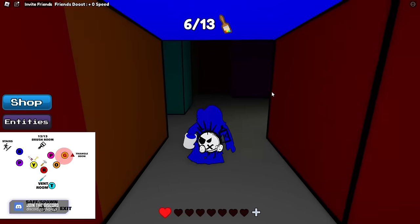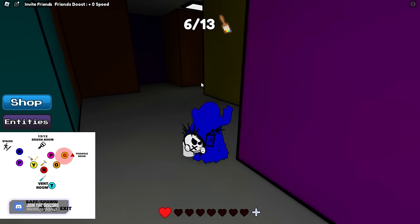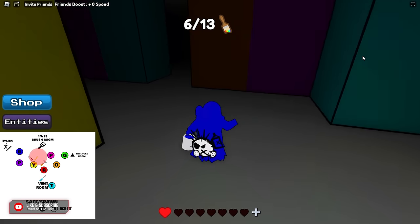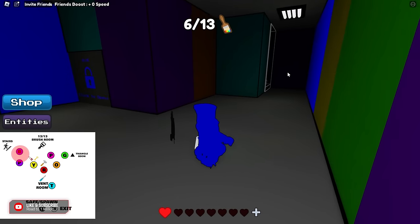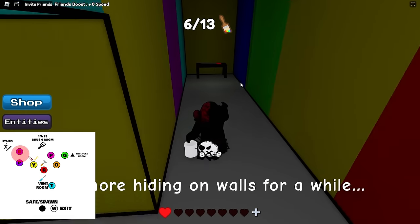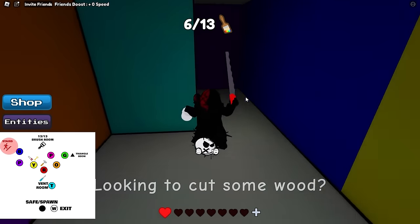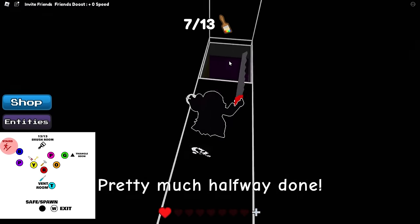Coming out of the green room, just hook a right — go as far right as you can, which is this way. Come back this way and follow the wall along. There's pink. Keep going, you're going to see the paintbrush room. We do need to go up these stairs a little bit to get a paintbrush, but just do the blue real quick, grab your saw, and then go up that stairway. Come back left so you don't forget — go up here and grab that paintbrush.